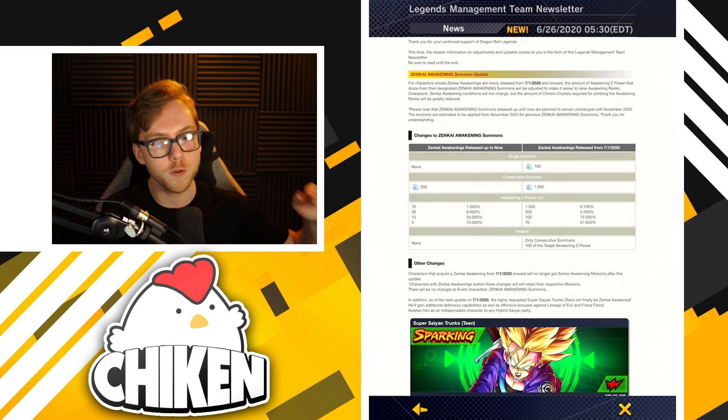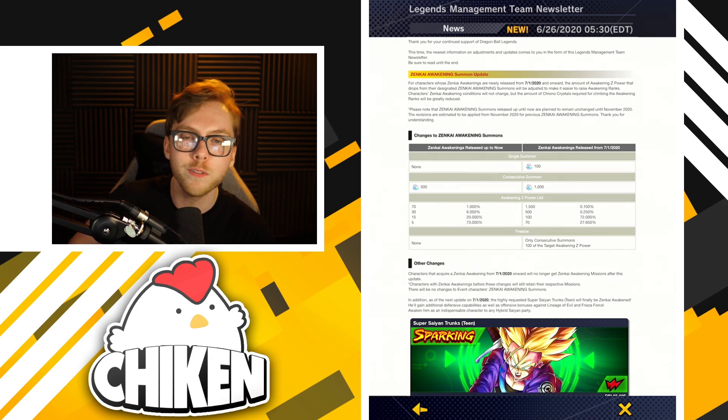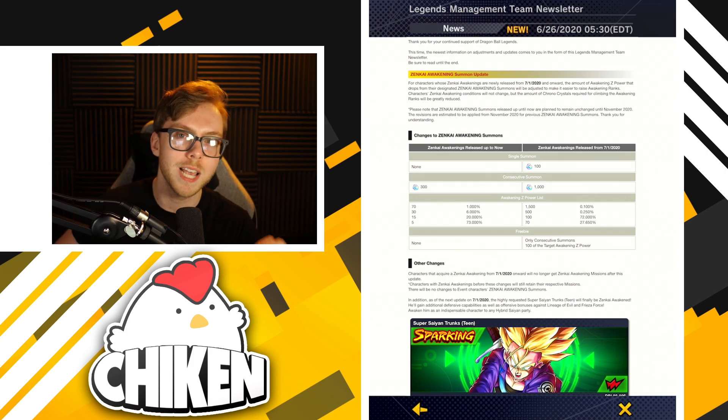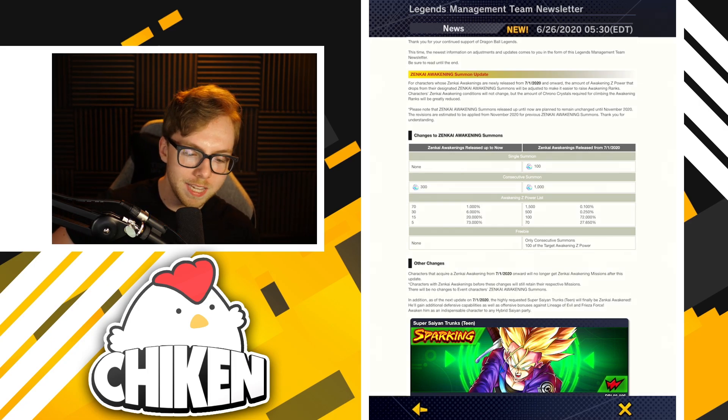Let's say you are the one in however many trillion, quadrillion, whatever it is, that gets that drop every single time for 10 summons in a row. Then you are going to be spending a maximum of 10,000 crystals to max Zenkai awaken one unit. But wait — that's just over half of what you'd need to spend to max Zenkai awaken a unit before these changes, and it is statistically impossible to actually be that unlucky.